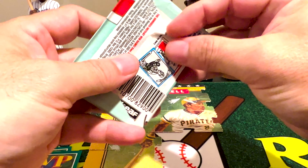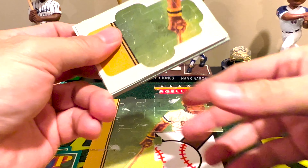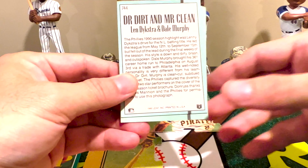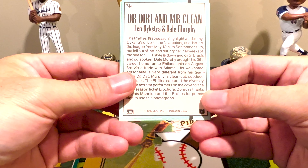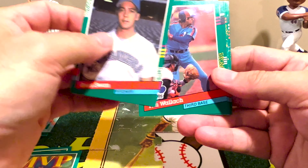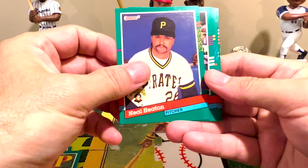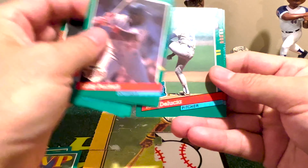Last pack — are we going to get any numbered cards? Probably not. And unfortunately all six packs had duplicate puzzle pieces, so no moving forward on that. There's an interesting one here — on the back it says 'Dr. Dirt and Mr. Clean.' I'll be curious to see what that means when we flip it over at the end. It's a regular numbered card, so it's just a subset — I'm not sure if it's an insert or what.